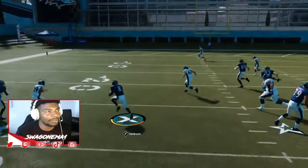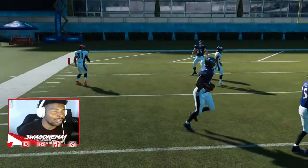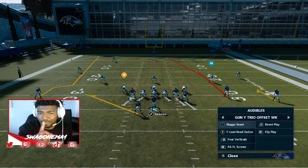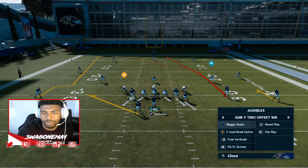Most of the time it's gonna be off to the races. I appreciate you guys tuning in — make sure you hit that subscribe button. Gun Y Trio Offset Week is one of the best three formations to utilize Lamar Jackson when you play with the Baltimore Ravens. Appreciate you guys tuning in — your boy is out.